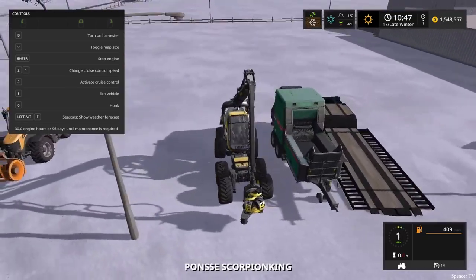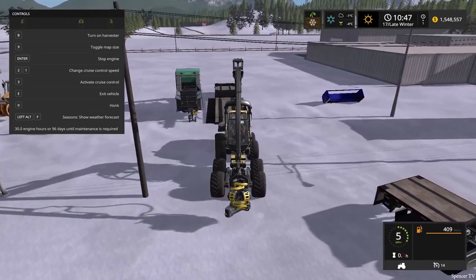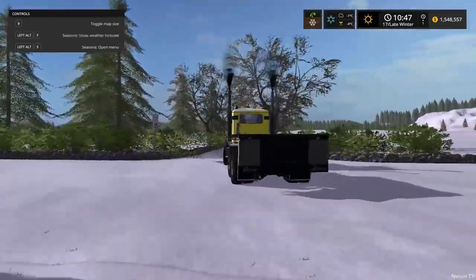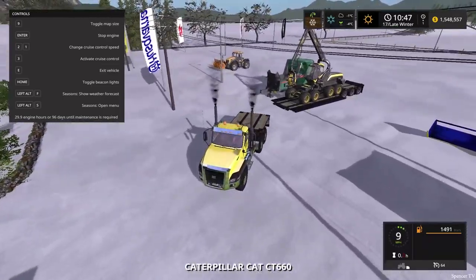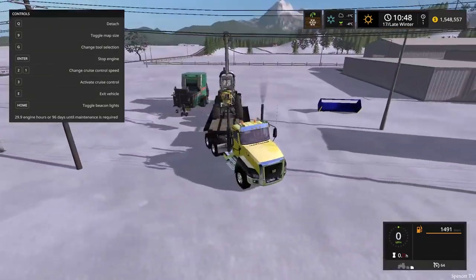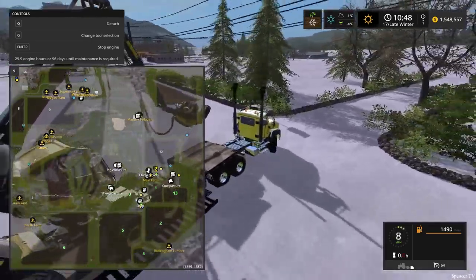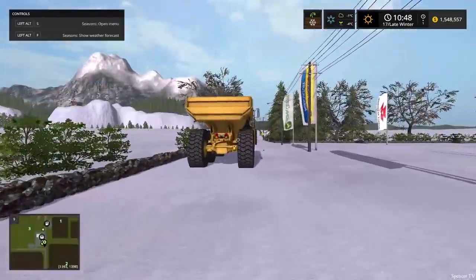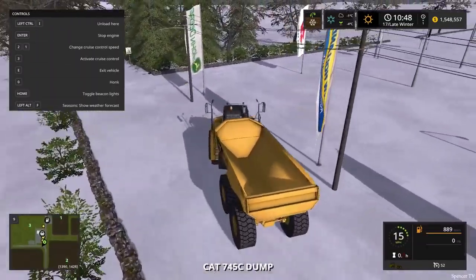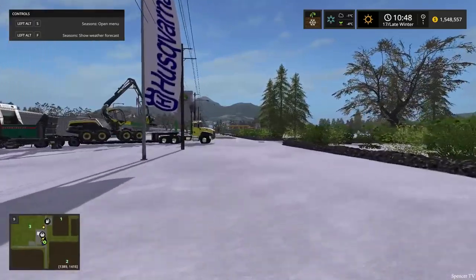Since we can't take the rock truck on the trailer, let's take the Scorpion King up. We're gonna be getting some logging equipment over there — driving a logging truck and a tipper, the red logging trailer we've used a million times. A lot of things are already ready to go in the server, which is super nice. Let me get this rock truck out of the way.